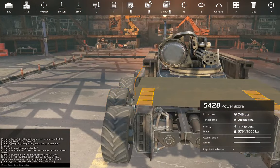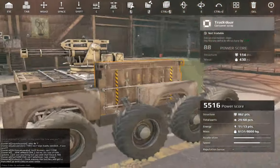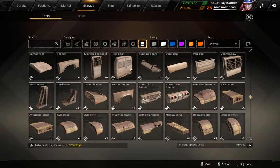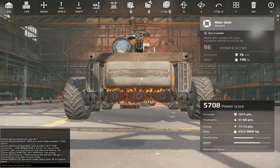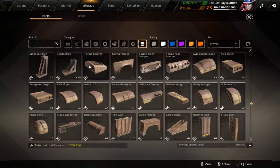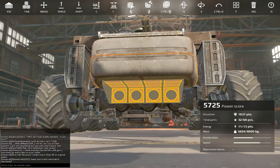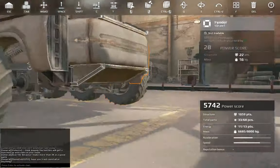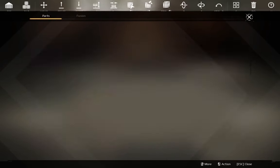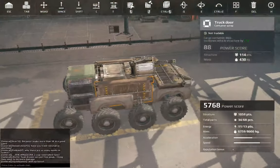Then get yourself another truck door and place it in the front. There is going to be a little gap right here but that's okay. Next up is to fill this rear part right here — I am going to use a pair of rear doors for that, and then make it look decent by getting some slopes right here. Then I am going to add a catch bumper placed like so, only here to connect everything up.